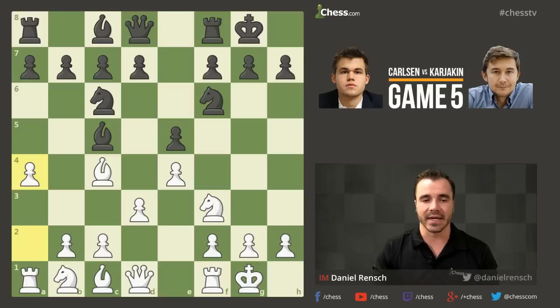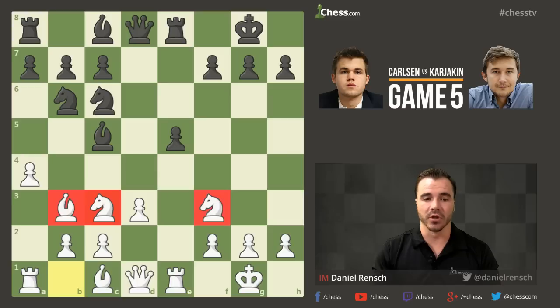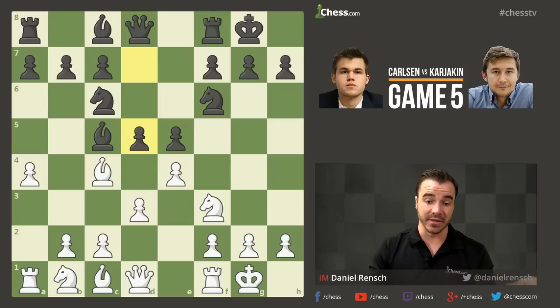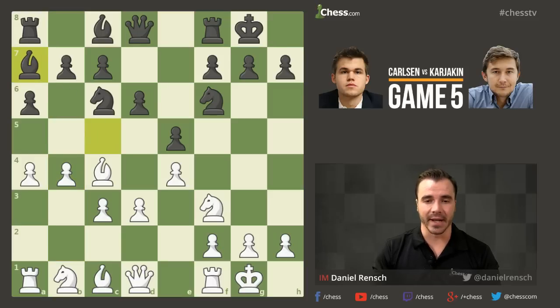Another advantage to playing A4 is that it's a little bit more risky for Black to rush ahead with D5 when White hasn't committed C3 with this knight losing that square. So after A4 is played, the move D6 is played, and after C3, Karjakin didn't blunder the bishop — he played A6 and after B4 brought the bishop all the way back to A7. Nobody panic.